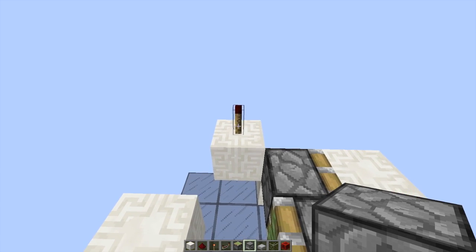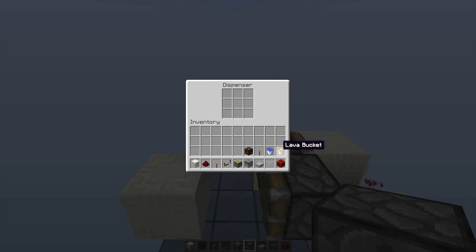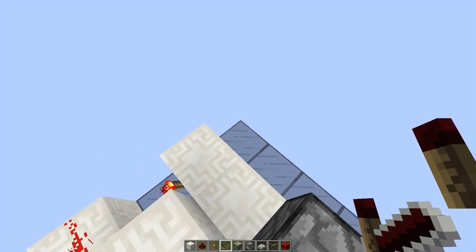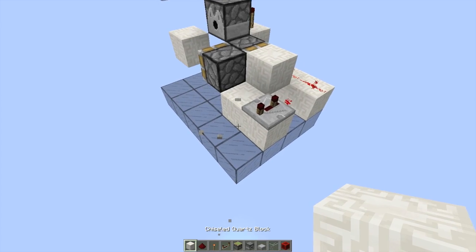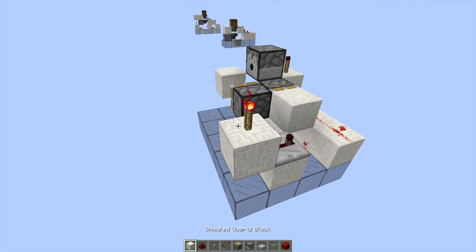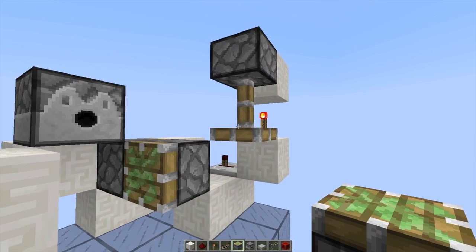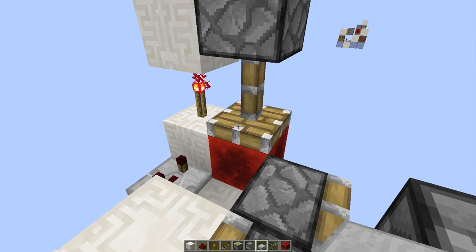Then you're going to come around to the inside and place a dispenser right here. In it you're going to eventually place your lava, but I wouldn't do that yet, just to save your redstone wiring. Coming around to the back, we're going to place a redstone repeater right here on three ticks. That's going to go up into a block with a redstone torch on top, and then a block above that torch. Place a sticky piston next to that block facing downwards, and give it a block of redstone.